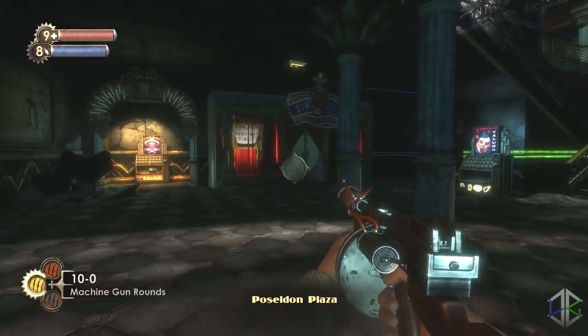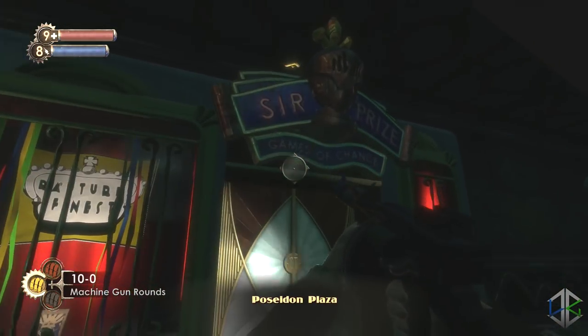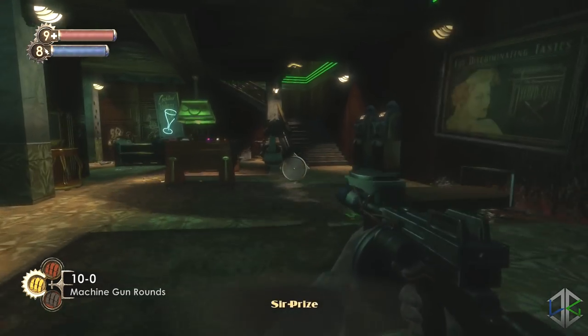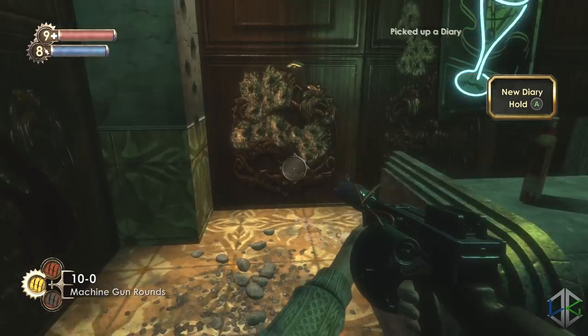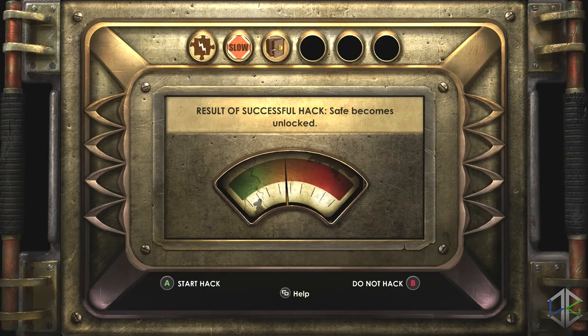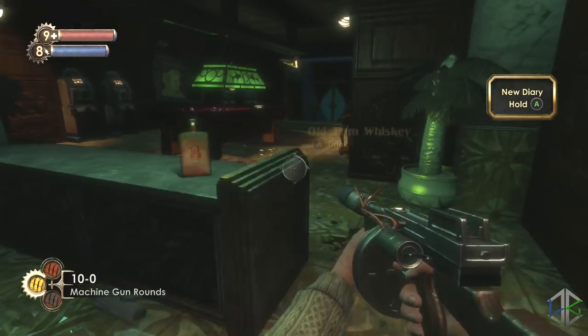Continue on to the next main area and enter into Surprise. The door is closed from the bottom the first time you go here, so you'll have to go upstairs and use the top entrance. But if you've already opened it, just head in — on the bottom is an audio diary and behind one of the counters is a safe.